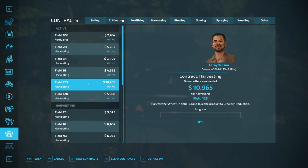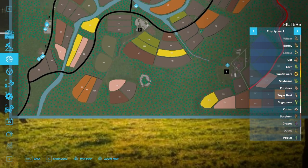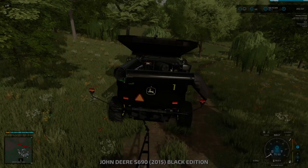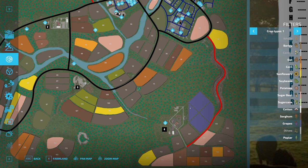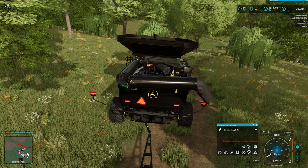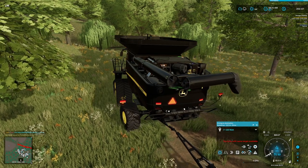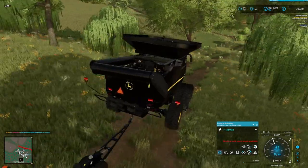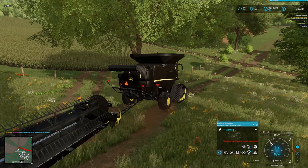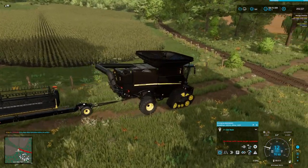We took in a bunch of harvesting contracts to get a little bit of extra wheat. The reason we took all wheat contracts is we're going to bring that down to our brewery, which we own now, and make some beer. We have contracts due at fields 123 and 168. Let's look on the map — I believe those are in this area. We'll send the harvester to field 128. Field 128, wait, go — our little harvester is going to head off across the entire map and hopefully get there with this header.